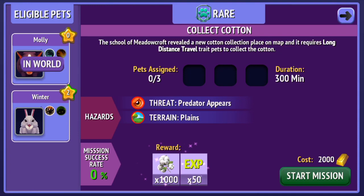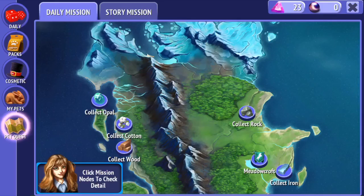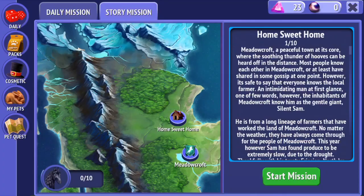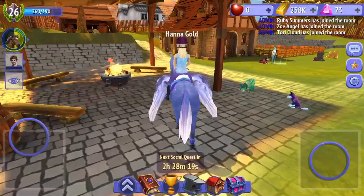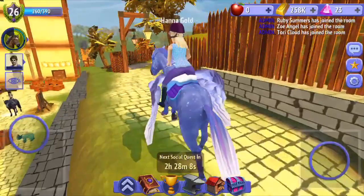I did a pet quest before with my bunny and I failed it — I was like, is my bunny going to die? Am I not going to see my bunny again? You can also do a daily story mission where you can get a Friesian, but I already have a Friesian named Rocket. There's also a fire pit, which I thought was pretty cool. Over here you can do a treasure hunt — you follow a trail, they dig up stuff, and you get mining materials.